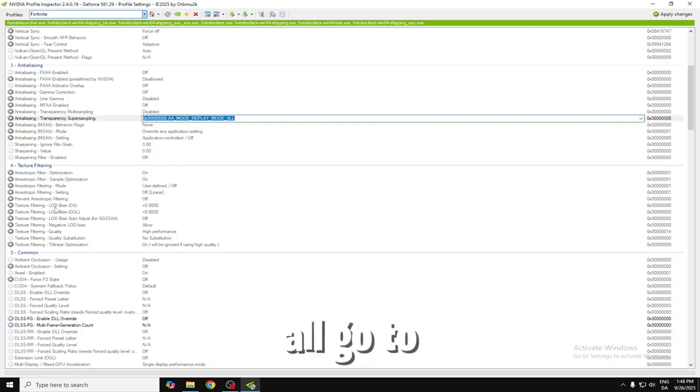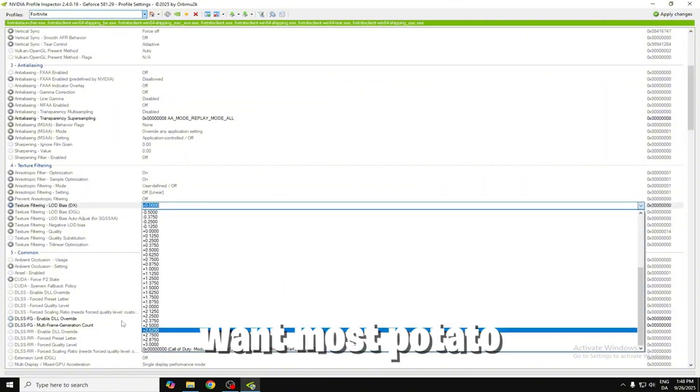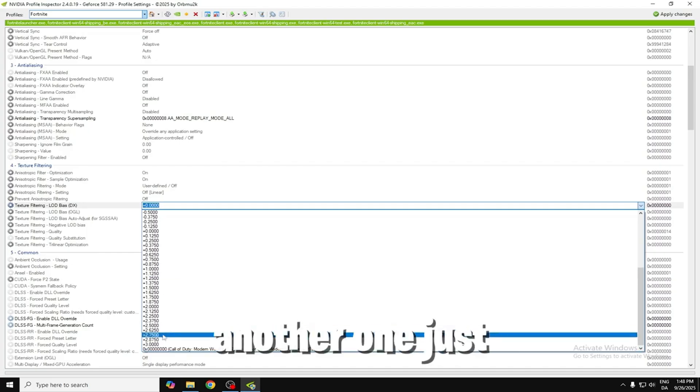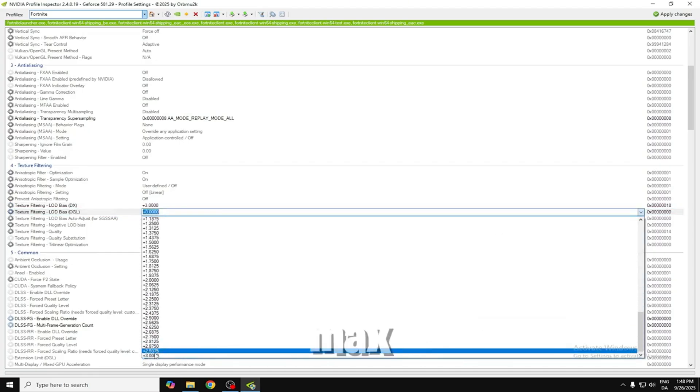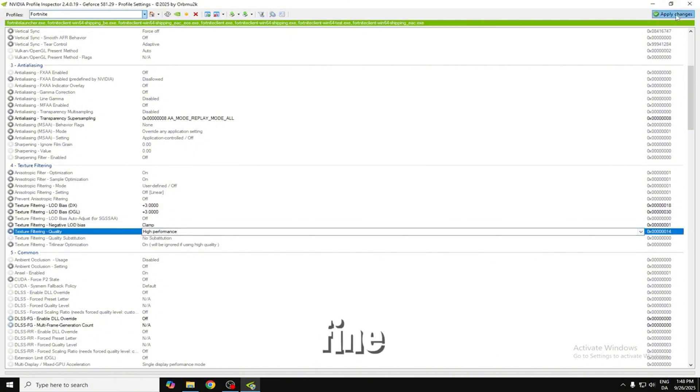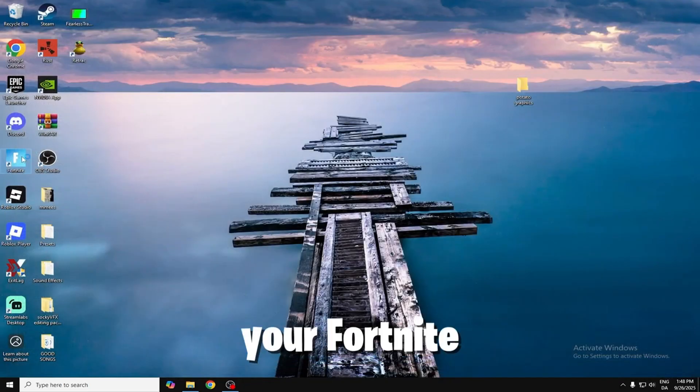Set AA Mode Replay Mode to All. Then go to LOD Bias — if you want the most potato graphics, put it on 3000, but if you want slightly less, you can choose another value. Just for demonstration I'm going to put it on the max. Now go to clamp — High Performance is fine. Apply changes and then open up your Fortnite.